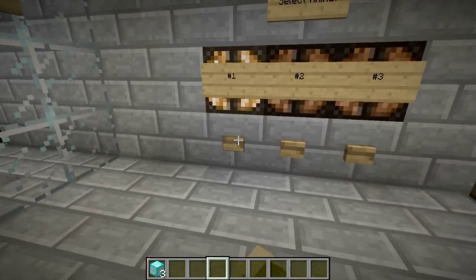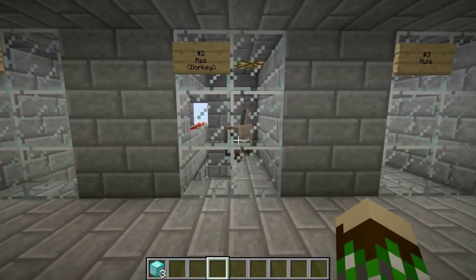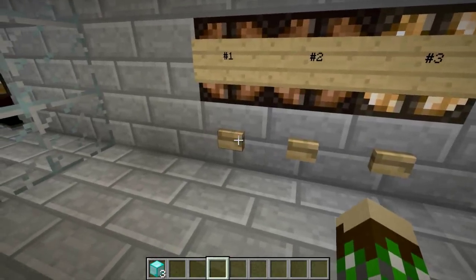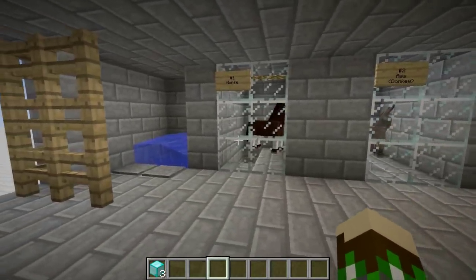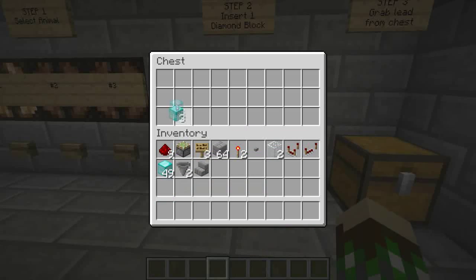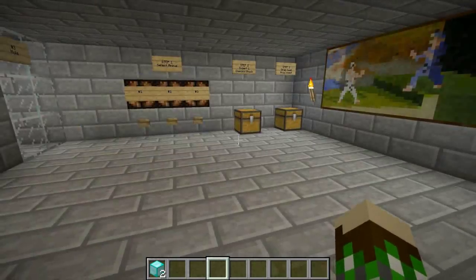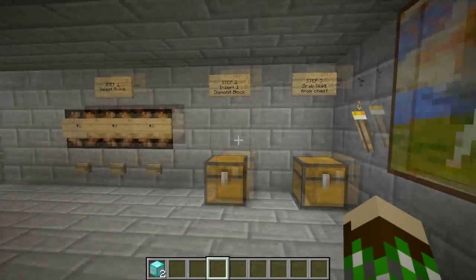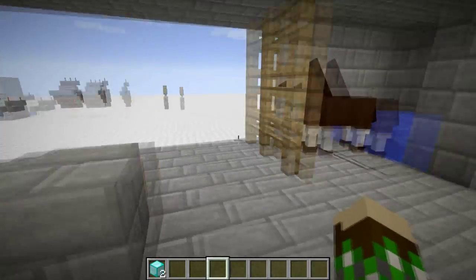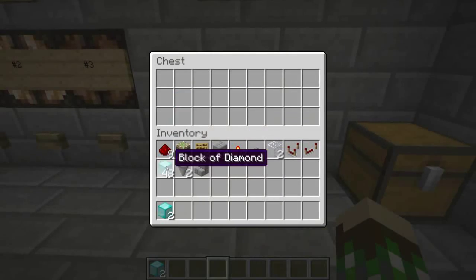You select which one you want — number one for the horse, number two for the donkey, and number three for the mule. Let's go with the horse first: step one select it, step two insert your diamond block as payment, and your horse drops down. Step three, you get a lead dispensed into the chest and then you can grab your horse.